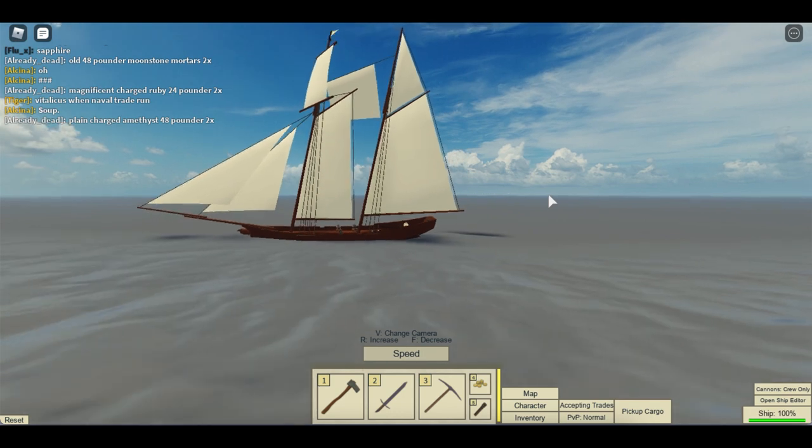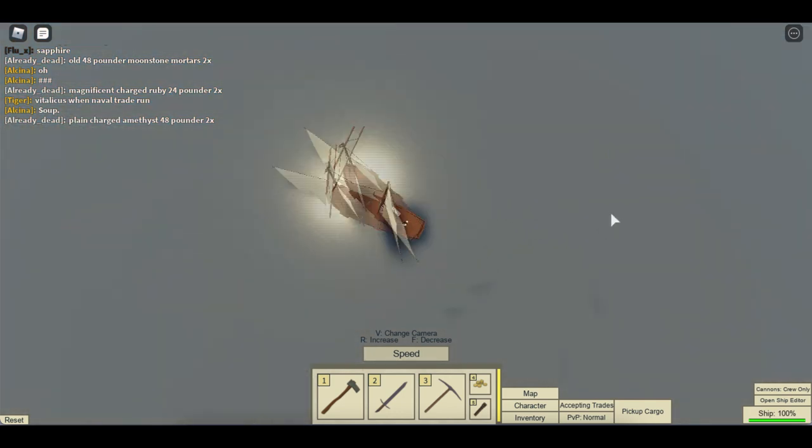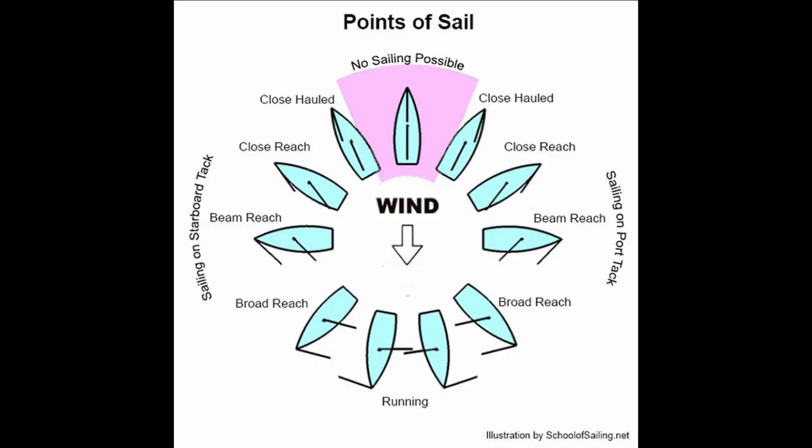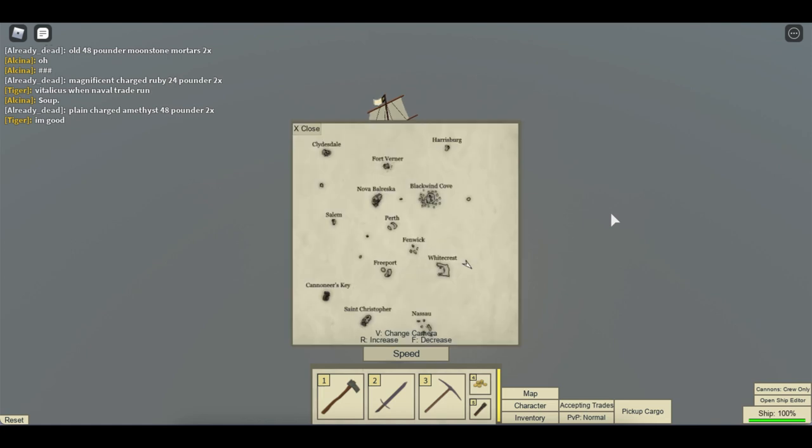I'm not fully sure about the name beam reach — I might have to look that up to confirm. But I know that going fully downwind is called running, and going directly upwind is called in irons.